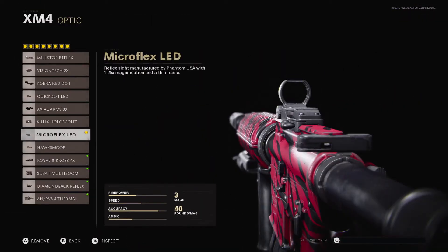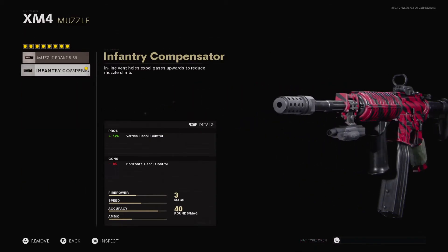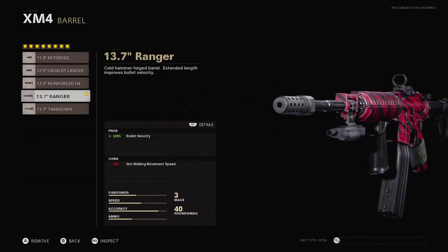Now let's get straight into how to make this M4 an absolute laser. First, you're gonna want to rock the Microflex LED — it's like the standard red dot sight, gives you a really precise shot. For muzzle, run the Infantry Compensator; it's gonna make your vertical recoil a lot better, and this gun doesn't really have any horizontal recoil so don't worry about that con. For the barrel, you want the 13.7 inch Ranger — it's gonna double your bullet velocity, which is really important for this weapon.